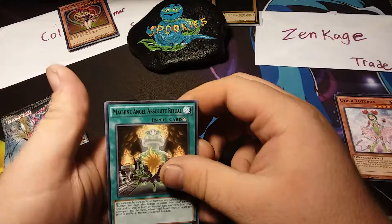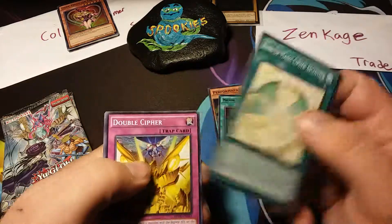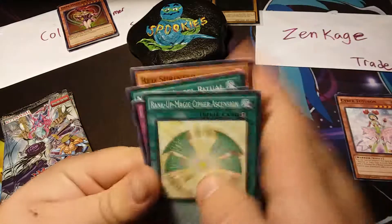Starting off with Machine Angel Absolute Ritual, Rank-Up Magic Cypher Ascension, Double Cypher, Machine Angel Ritual, and Red Sprinter.